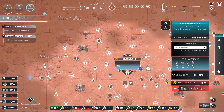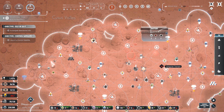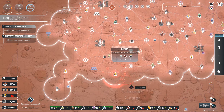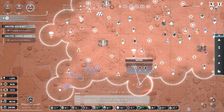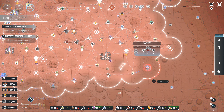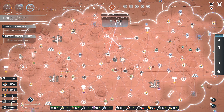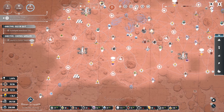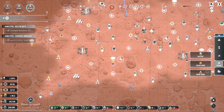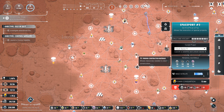I'll leave that and we need to build batteries now. There we go — quite a few places where we could do that. Let's use this space around here and build some more. Upgrading the routes will allow workers to move faster — efficiency is key. I'm building quite a few batteries in here just to make sure we have enough stored. Our spaceport is almost finishing unlocking that sector.